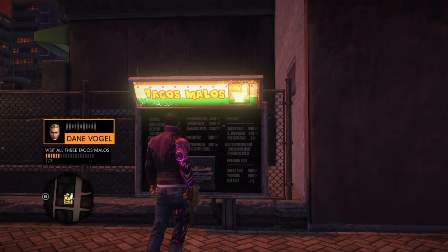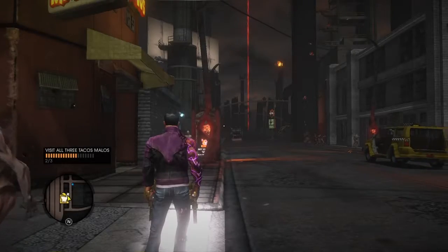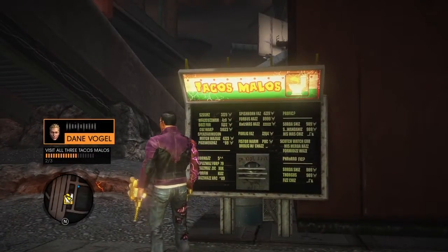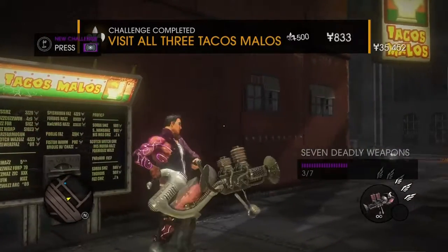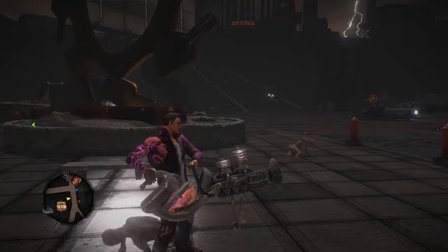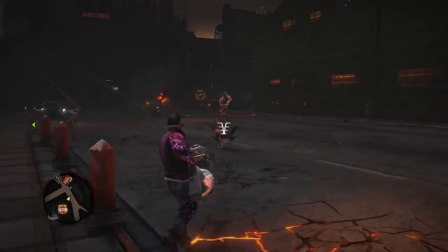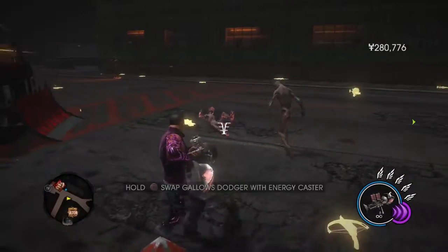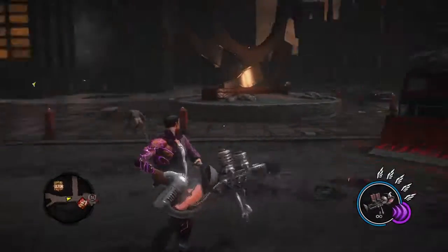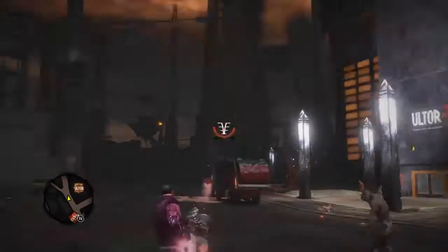After visiting the second and third Tacos Melos locations, you receive The Last Supper weapon. This weapon has two modes: the R2 button fires a shot that does practically no damage, however every other enemy around - or even civilians - will attack and eventually try to eat the targeted person. The L2 button, once charged up, fires a frosting ball that does do direct damage.